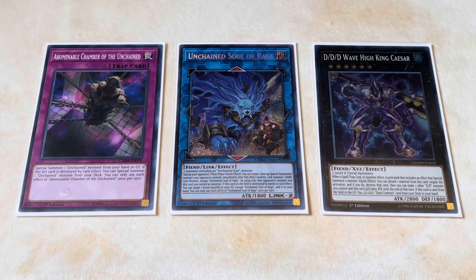Speaking of that, we have Unchained Soul of Rage. This card targets one card on the opponent's side of the field and links with it, so it's pretty much one-for-one removal every time. But even that has glaring weaknesses — if people are playing cards such as Book of Moon or Forbidden Droplet, they can just change the card that this card targets, and then this card does nothing for the rest of the turn.